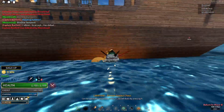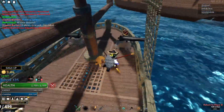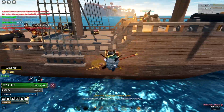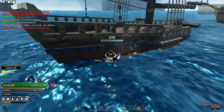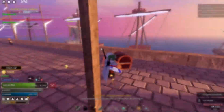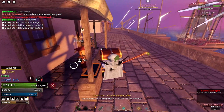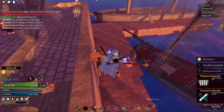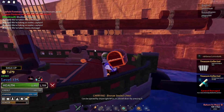Usually there are three or four cargo pieces - no less than three. Once you grab them all, you can keep going to sink more ships or head back. I usually only do it once or twice just in case a shark comes and destroys my ship. When you're done, carry the cargo back and give it to the NPC - sometimes he gives you blueprints, sometimes items, sometimes money.